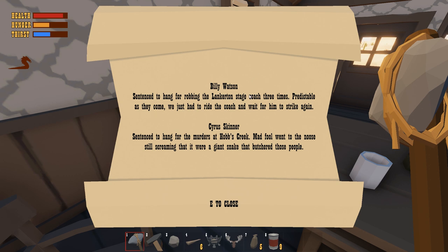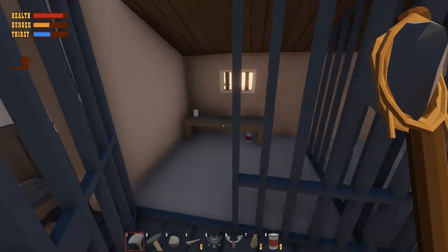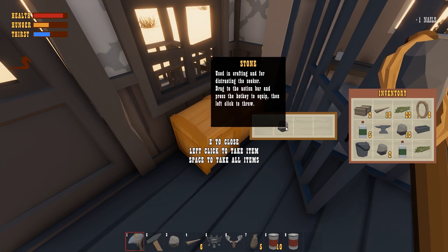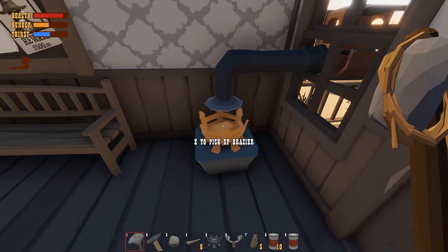'Cyrus Skinner sentenced to hang for the murders at Hobbs Creek. Mad fool went to the noose still screaming that it were a giant snake that butchered those people.' Can you imagine? Giant snakes — madness. But then — nails! And another brazier. I think you need three of these: smelter, blacksmith, and grill.